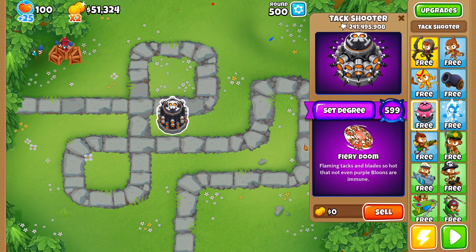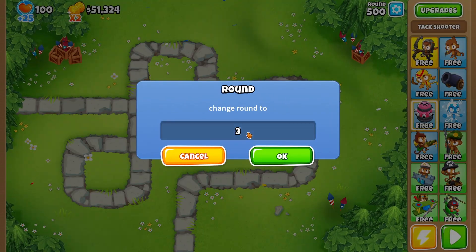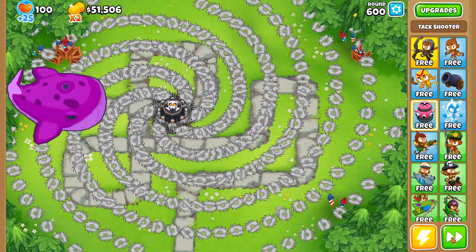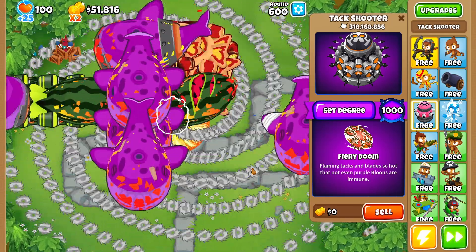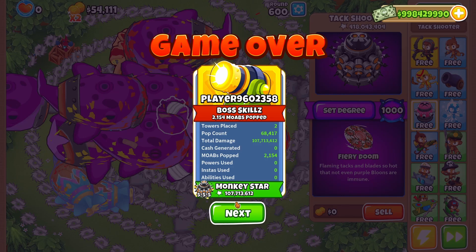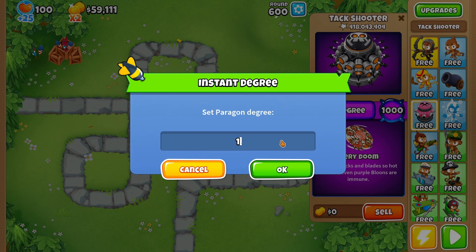It is causing a tiny bit of lag. When you set the degree higher it does start to cause a little bit of lag. I just realized I set the degree to 600 instead of the round - that's what that was. Let's change it back to 600 and see with actual degree 1000 if it beats it. I think maybe I was right, it beat the DDT at least, but no, it's not going to beat the fortified BAD. Degree 1000 compared to 599 which we accidentally put it on is causing even more lag.